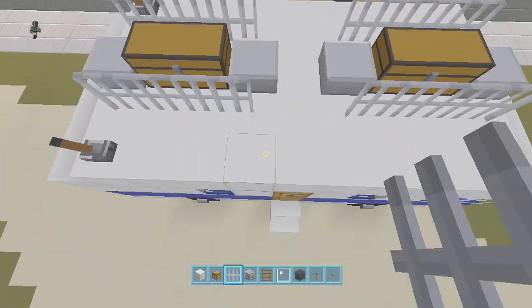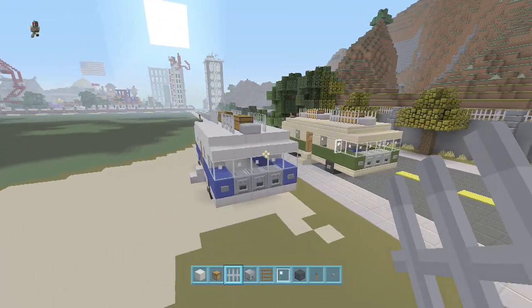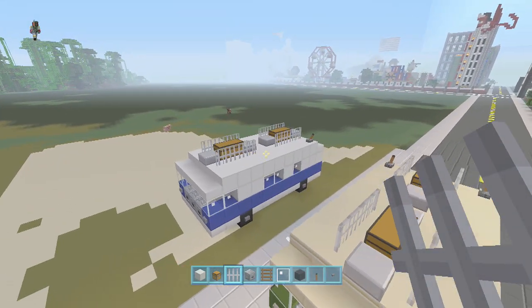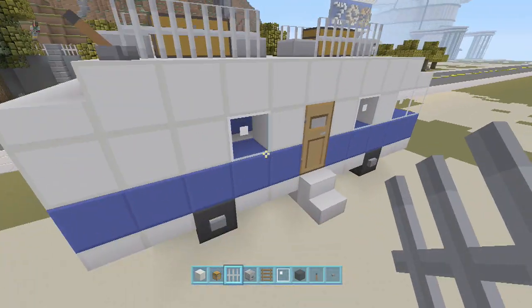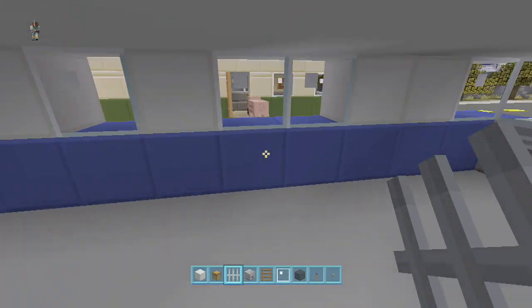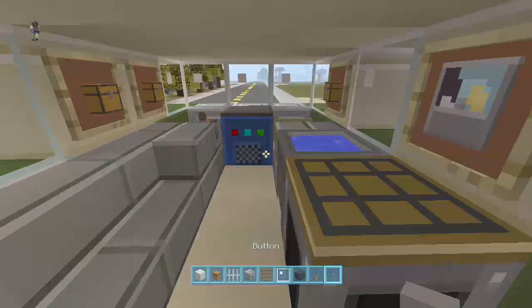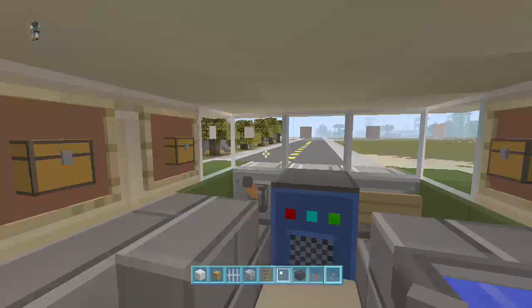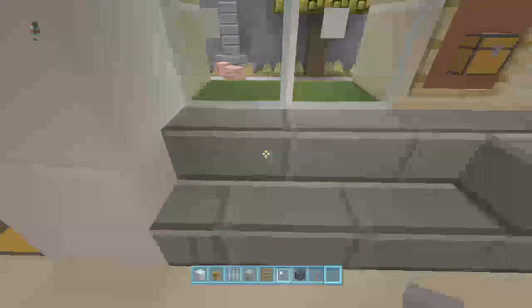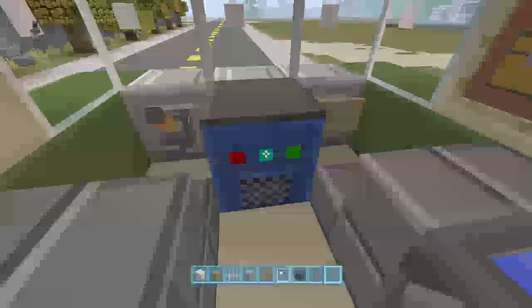That looks like a cool modern RV. If you didn't want the door stuff you could just knock it out. Once you're inside, you've got plenty of room to customize your own interior — I'll give you some ideas of what I did. I put a little crafting table, a little sink next to the window, some item frames with different items, a chest like a cabinet for extra storage, and your standard little couch.